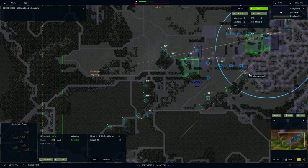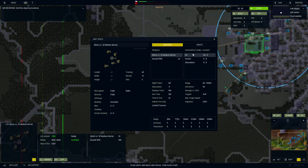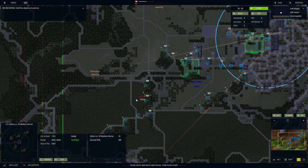They obviously have other things too. Didn't they have high explosive? Yeah, high explosive — but they have four illumination rounds they could do. So that would be an idea. If we see a lot of infantry units, we could use high explosive. I think that's all I want to do. Let's go ahead and start the game.